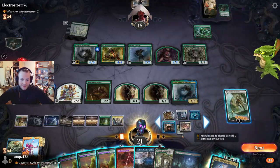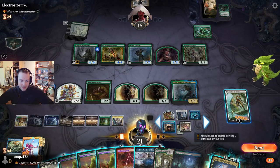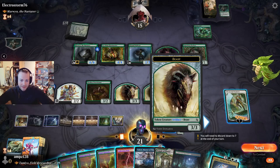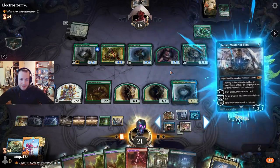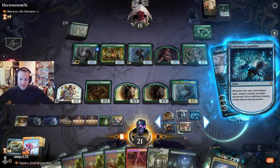Oh wait — we have trample. Actually we don't have trample. Nothing is tapped here. We can phase out — no problem. More counters on this creature.